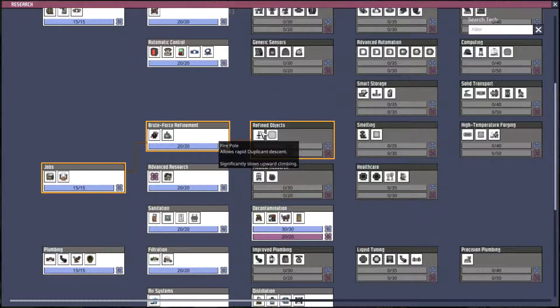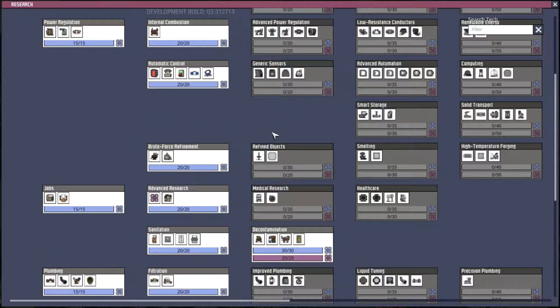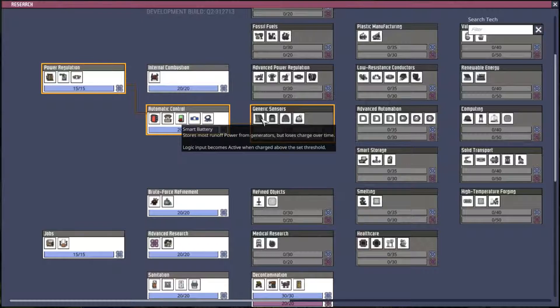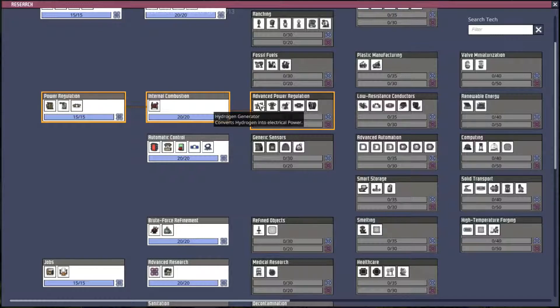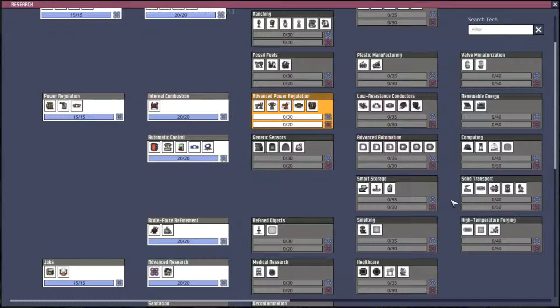A fire pole — significantly slows upward climbing. Well, why would you want to climb up that? Loses charge over time — that's what I don't like. Clock sensor. I want to find the best kind of battery. Oh my God! This would be great — a hydrogen generator! Dude! Power transformer? Oh! Power... advanced power regulation. Let's get that.